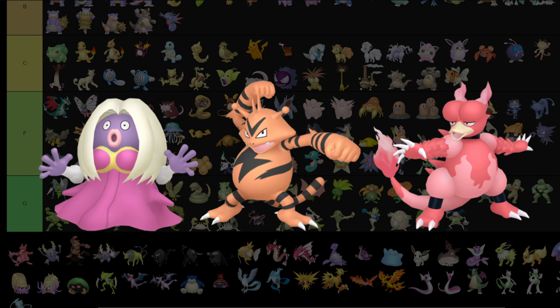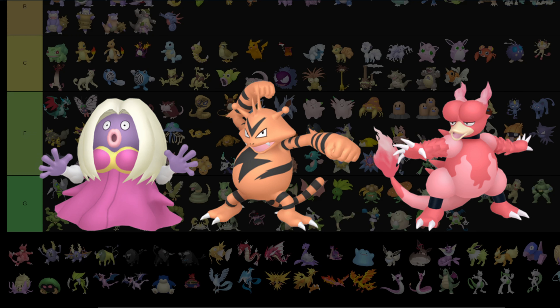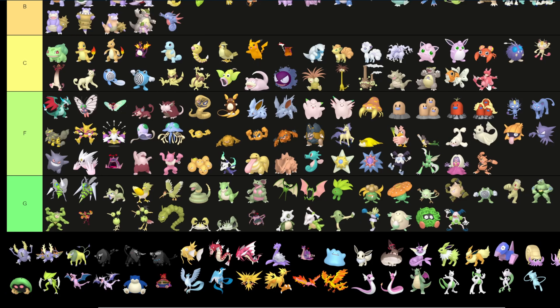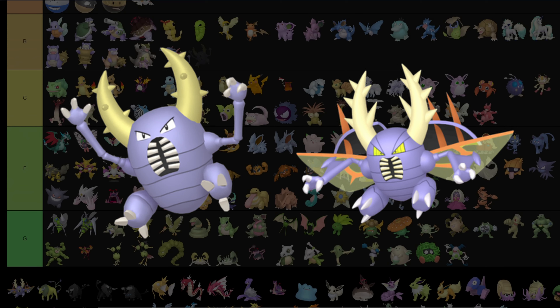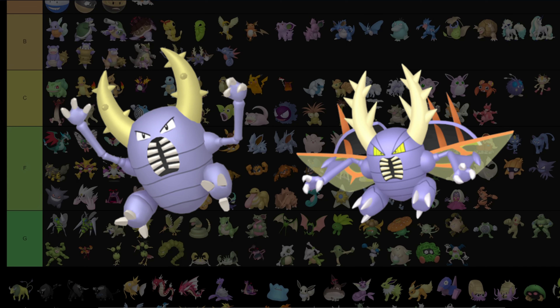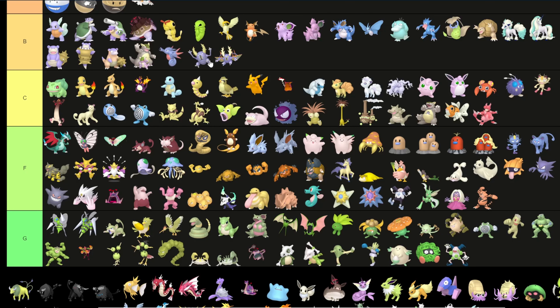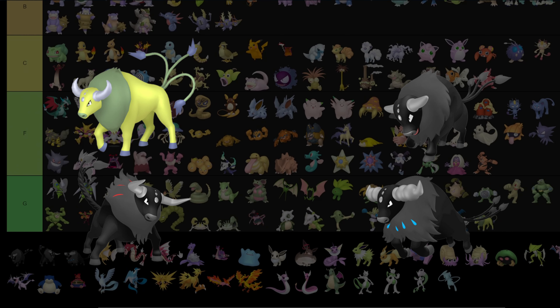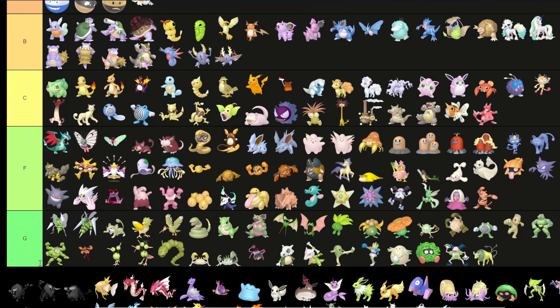Jynx: F tier because it's ugly all around. Electabuzz: F tier because that orange is hideous. Magmar goes into C — I do like the pink colors but I still like regular Magmar better. Pinsir: I'll put Pinsir in C — both forms — because I really like that blue color it has.